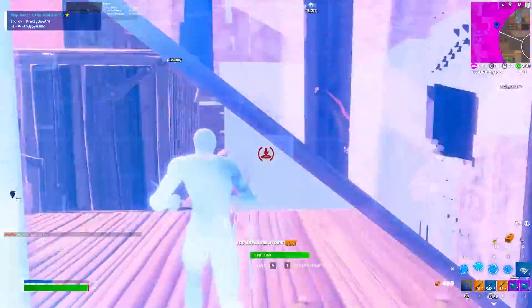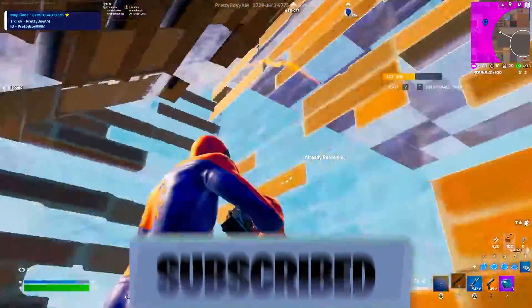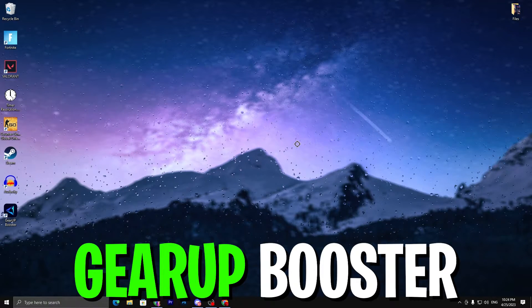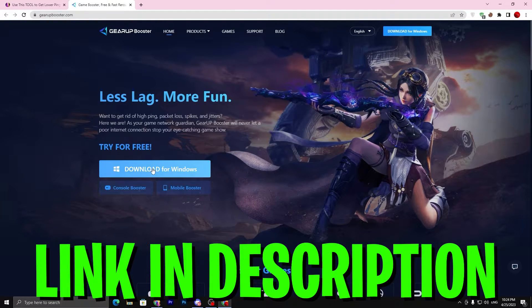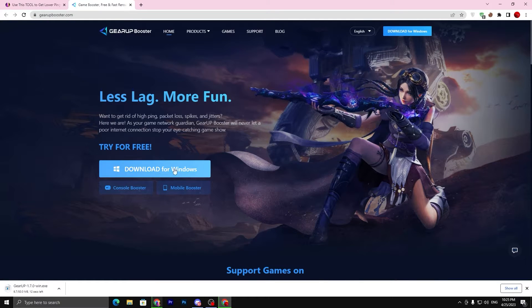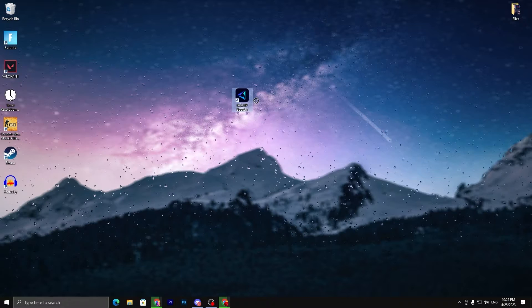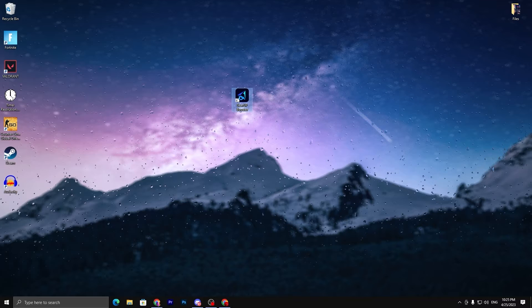Welcome to my channel. If this is your first time here, make sure to subscribe and drop a like on this video. Without wasting time, let's go straight into the video. In the first step, you need to download Gear Up Booster on your PC — the link is available in the description. It will take you to the Gear Up Booster official website. Click on 'Download for Windows.' It is also available for console and mobile. Download and install it on your PC — it is very simple to install.